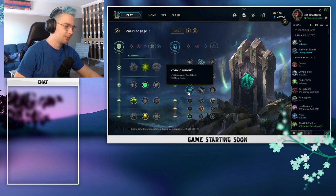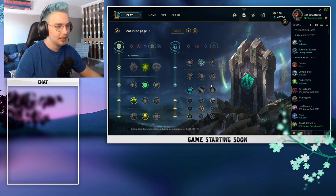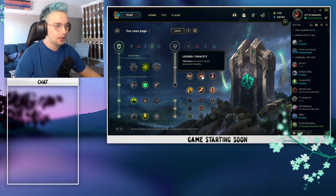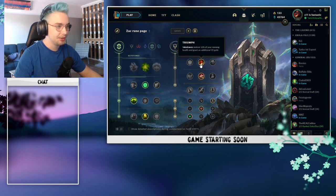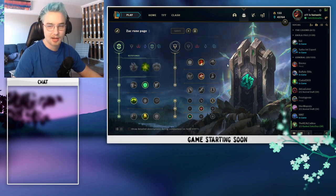Magical Footwear and Cosmic Insight are pretty self-explanatory — that's free boots with extreme gold value. Cosmic Insight gives you 10 item haste and 18 summoner spell haste, which are extremely useful on Zac. The extra summoner spell haste lets you make plays more often, like Flash plays. The only secondary rune change I'd ever consider is Triumph with Legend: Tenacity — the extra tenacity is really good against heavy CC comps, and Triumph can help keep you alive in teamfights.